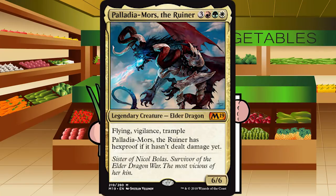Up next is Palladia-Mors the Ruiner — 3 red, green, white for a legendary Elder Dragon at Mythic. She's a 6-6 with Flying, Vigilance, and Trample, and has Hexproof if it hasn't been dealt damage yet. That's going to end the game in a couple of turns, and you're basically guaranteed to get in that first 6 damage because of Hexproof. You're in green, which means maximum color fixing. Solid A for Palladia-Mors.